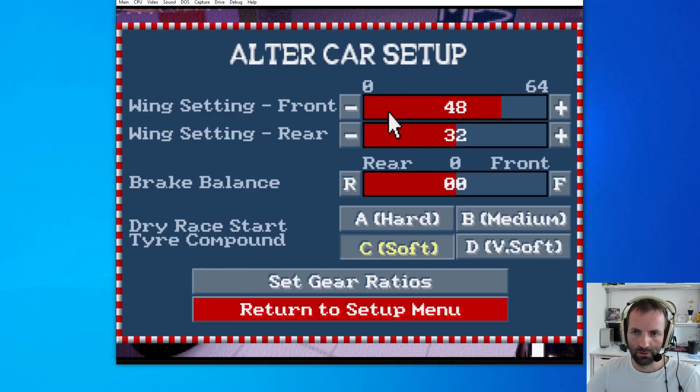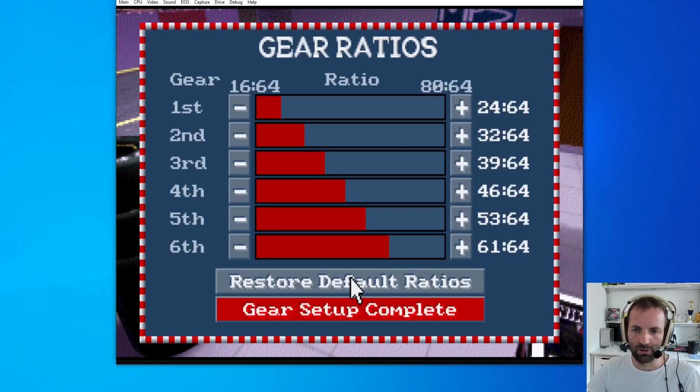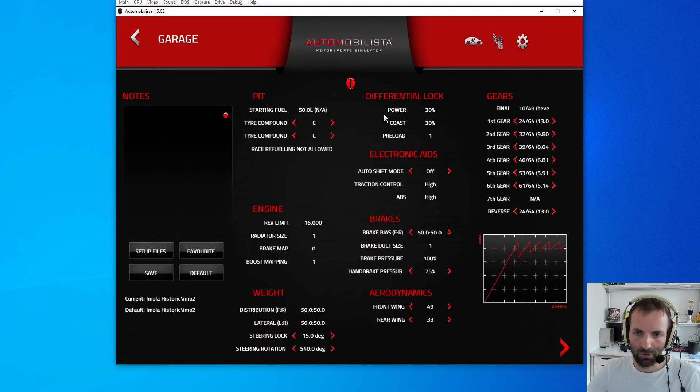The options for car setup in F1 GP are quite limited: wings 0 to 64, brake bias minus 32 to plus 32, tire compounds and gear ratios. In AMS you have the same things - tire compounds, brake bias, wings which start at one in AMS, and gear ratios. Same ratios are available. Same RPM each gear, same acceleration - it's identical. No chassis adjustments, it's all fixed.